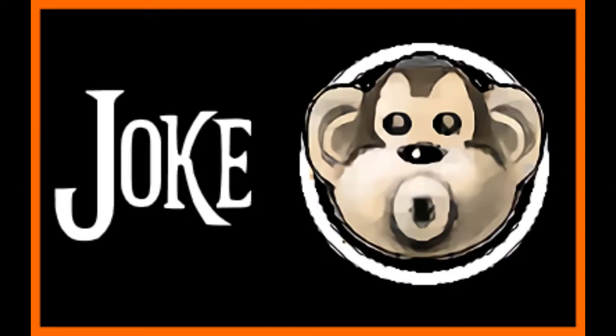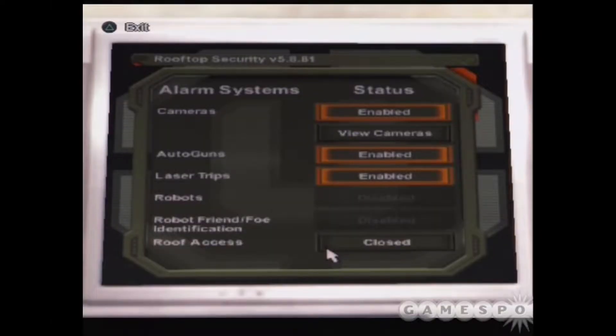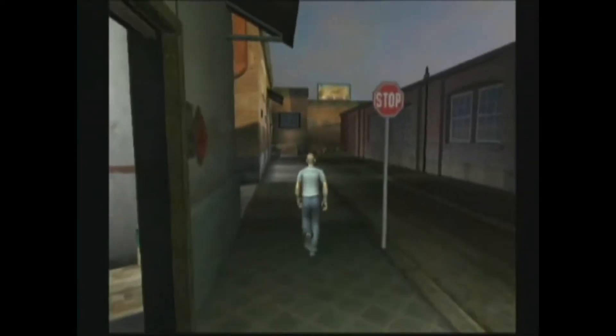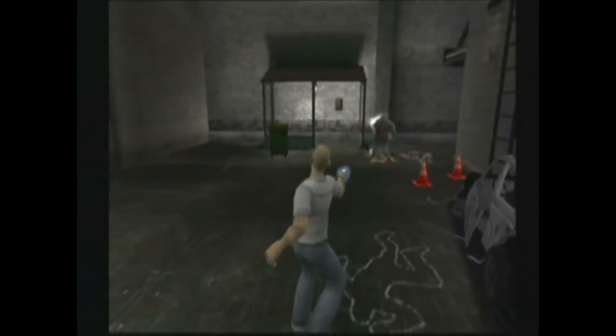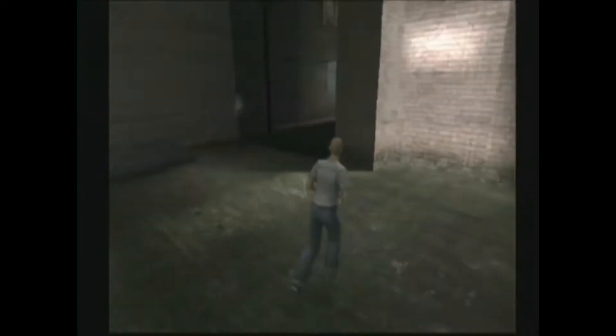TimeSplitters Future Perfect is Second Sight 2 — this is a bit of a joke. Playing through Second Sight, a lot carried over into Future Perfect: going through computers to access data, guards reacting and vocalizing when they notice you, having arms visible in first-person view, and using the temporal uplink to pick stuff up, sort of like John Vattic's Psychic Powers. It all reminded me a lot of how Second Sight handled those gameplay mechanics.